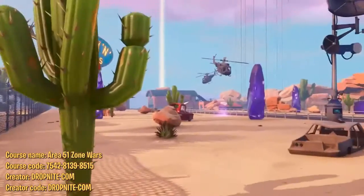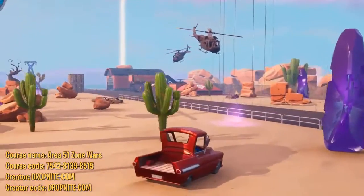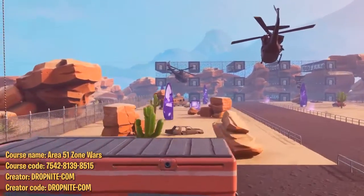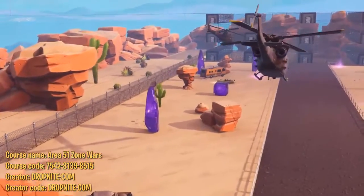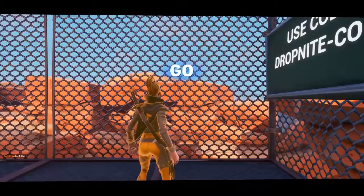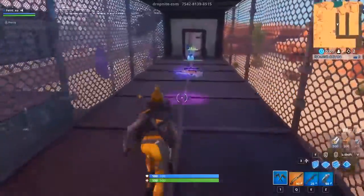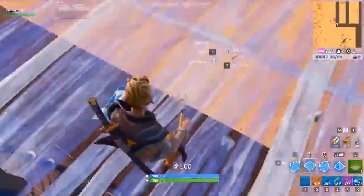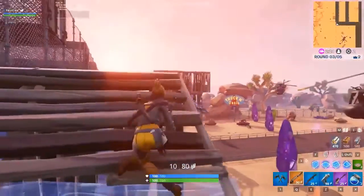The last course is an Area 51 themed zone wars — for all the people who chicken out of storming Area 51 in real life. You spawn in, pick up your weapons, drop onto the map and fight other players as the storm continuously pushes you back. This map feels like a more casual version of traditional zone wars. Loadouts are randomized to an extent, so it doesn't have the competitive integrity of completely balanced loadouts — you still get some type of AR, shotgun, SMG, explosive or sniper, and healing — it's just randomized which item you get for each.